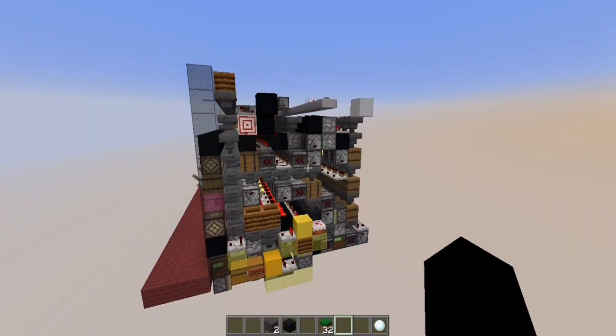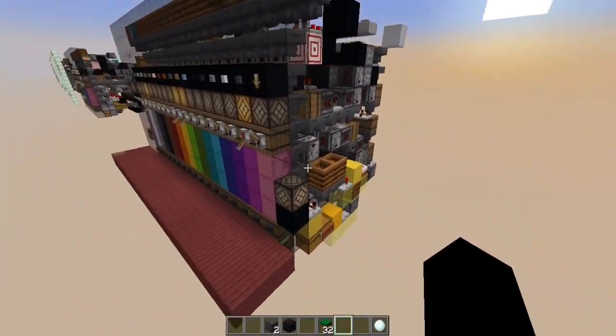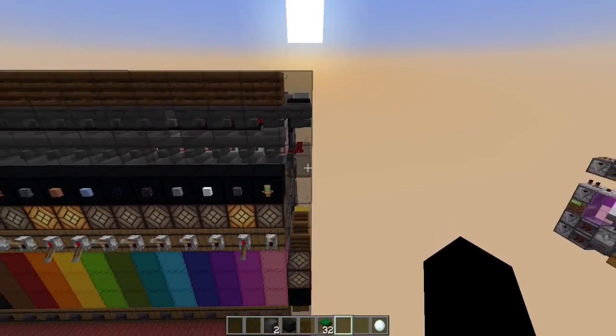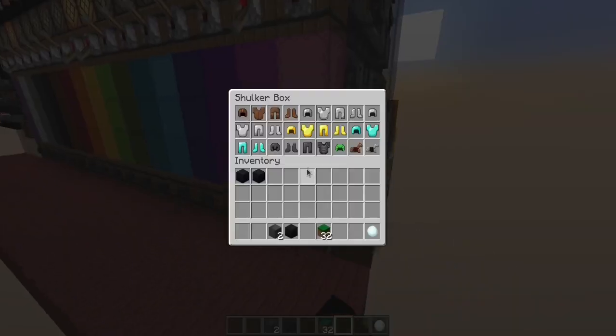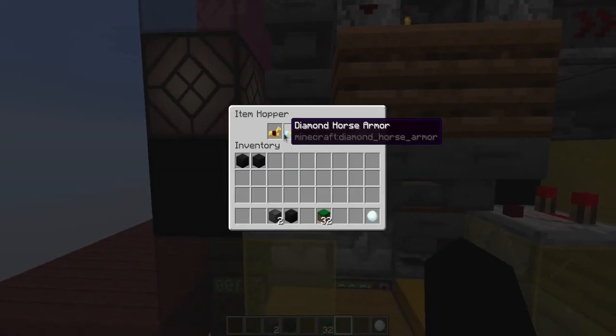This was actually designed to fit perfectly with the recategorizer and my past systems. It has the exact height it needs to be, and the hopper lines will perfectly connect to any of my previous systems. If the item is non-stackable, it can also be stored inside this chest here. As you can see, we have the horse armors here, and at the back here inside the hopper.